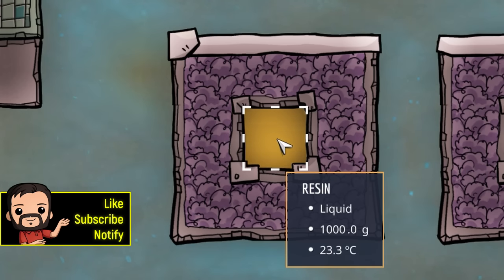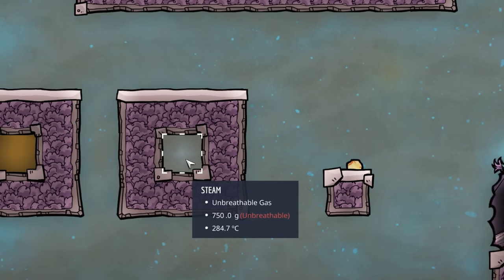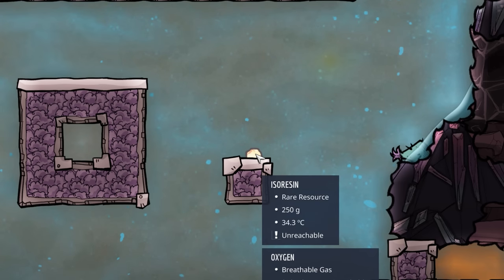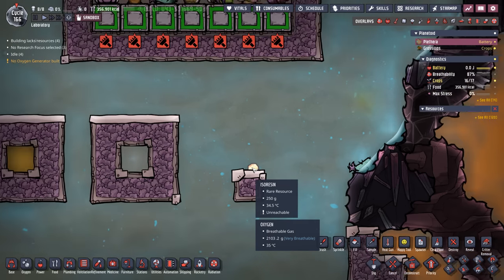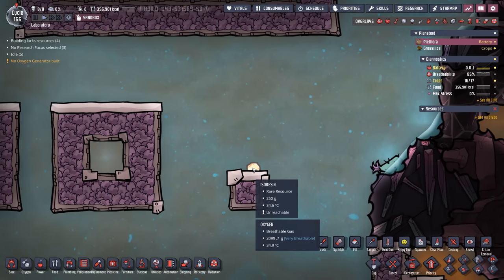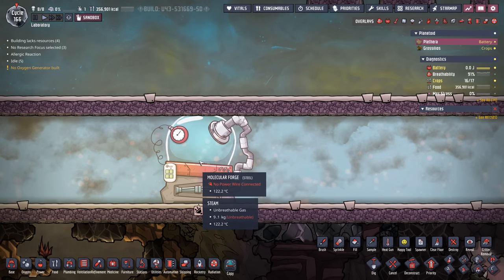Whenever you boil one kilo of liquid resin, it's going to emit 750 grams worth of steam and 250 grams worth of isoresin. So 25% of your resin will turn into isoresin — and that is the material we're after. It's going to take a lot of that isoresin to do anything valuable with it.